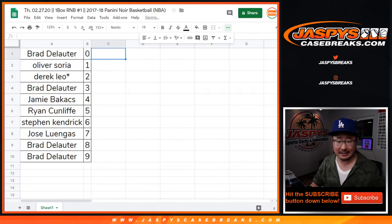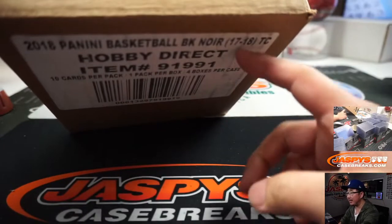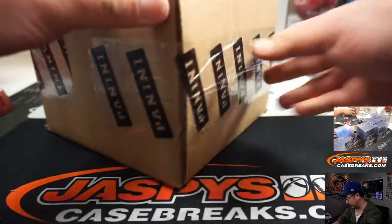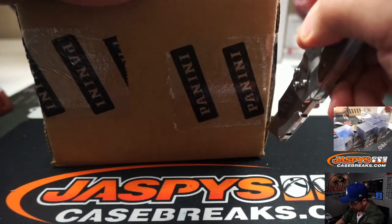I doubt there's going to be any trades in these number blocks, but while you are considering a trade, I'm going to pop open this fresh case of 2017-18 Noir Basketball and we're going to select a box. I'm going to roll a die.